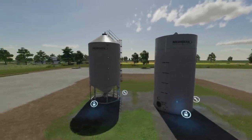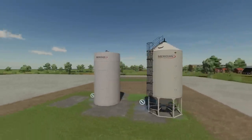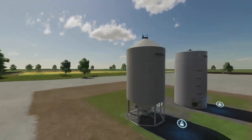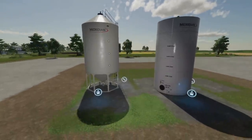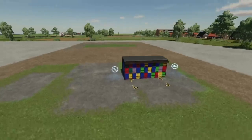Next up we've got the Extended Meridian Silos — two versions. On the left, the fertilizer and lime version holds 60,000 liters. On the right, the liquid fertilizer and herbicide version holds 173,500 liters. Both are great for keeping large supplies of those field inputs on hand.